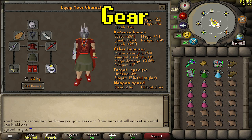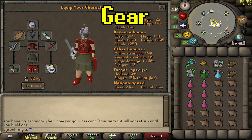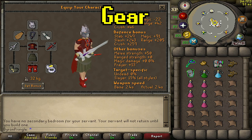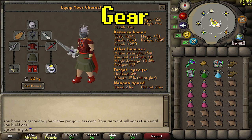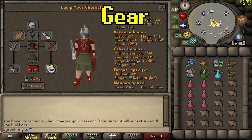This can obviously be changed to how you see fit — if you have hydra gloves instead of barrows, prims instead of dragon boots, or similar upgrades. If you want a higher DPS setup and you're a higher level, you could switch to full best-in-slot melee or bring Bandos with just a ranged switch. But this is a pretty safe mid-level average gear setup, and you don't have to switch as much.